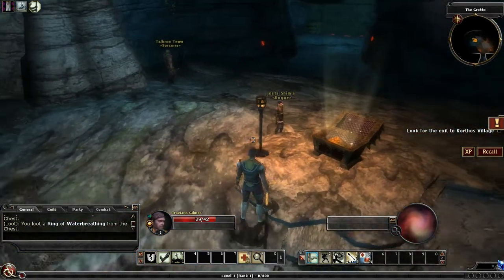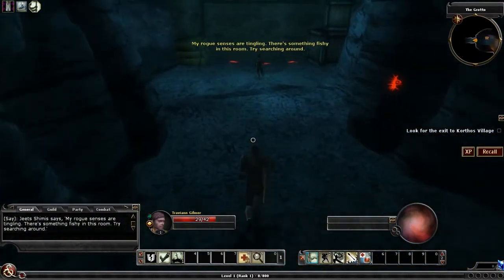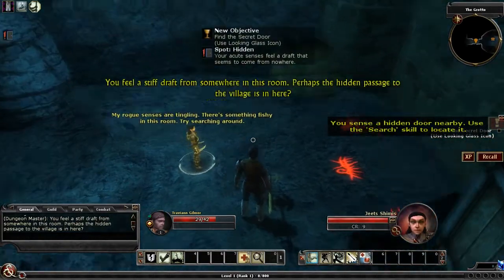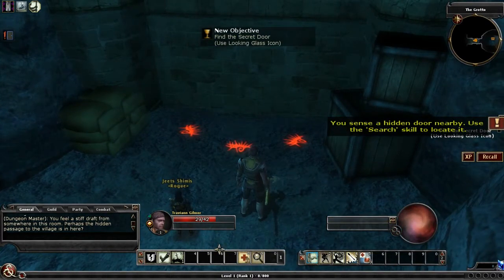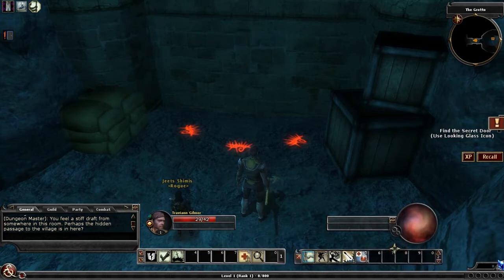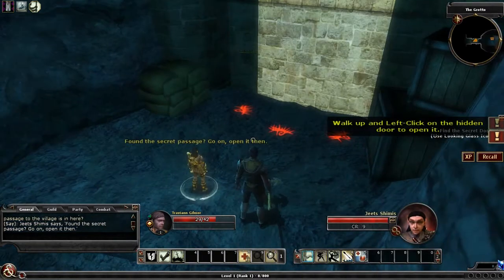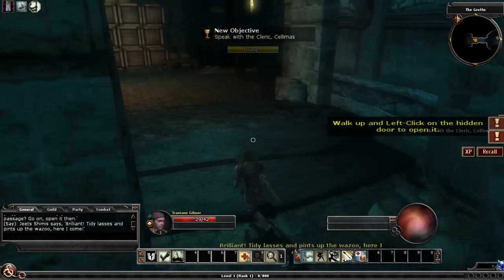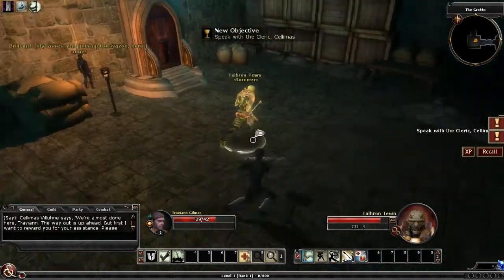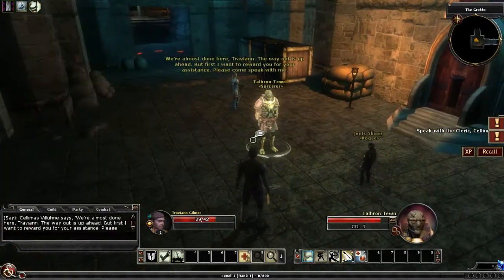Jeets says his rogue senses are tingling — there's something fishy in this room. We use the searching mechanic and pass the check, revealing a hidden passage. My character isn't great at searching, but since we're still in the tutorial it's manageable. We've found the exit.